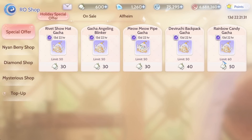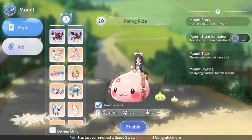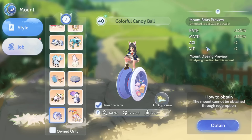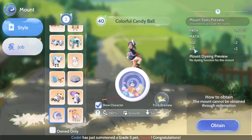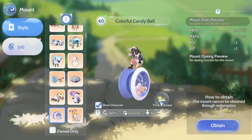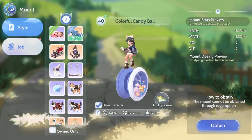The last one is the Rainbow Candy gacha — the Rainbow Candy mount is a mushroom-shaped colorful candy mount. It gives physical and magical attack plus 1.5 each, and White Lady plus 2. It looks a bit cool, but I don't really want this one. So the thing I would gacha right now is definitely going to be the pipe.